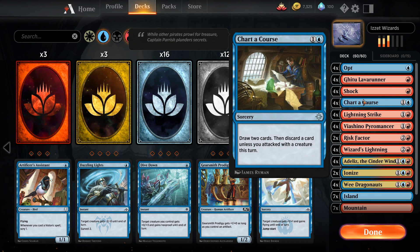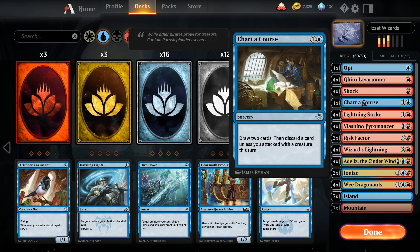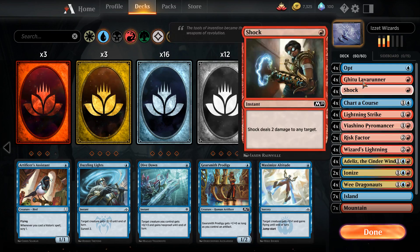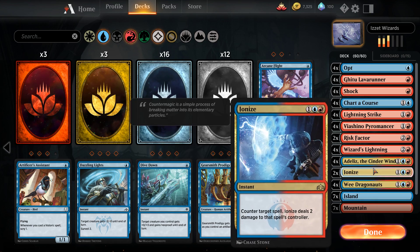We run only 8 draw spells, although they are very efficient — Opt, everyone knows Opt, and Chart a Course. This one is pretty good here because hopefully you can open with a turn 1 Lava Runner. Otherwise, you can just wait until you actually attack to make sure you get the bonus from it. It's pretty simple — you kill things and attack in for much larger numbers than you should, because of Dragonauts and Adelise.